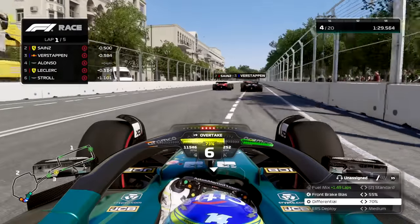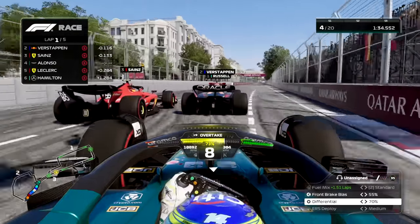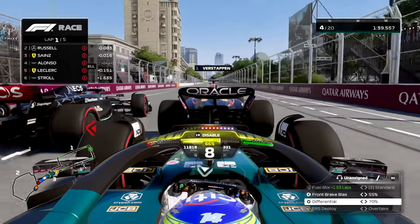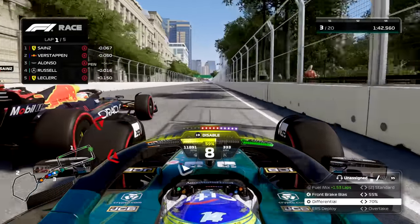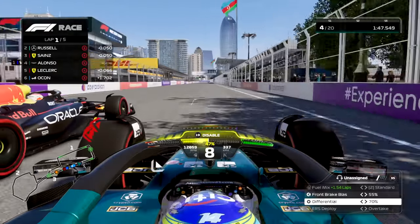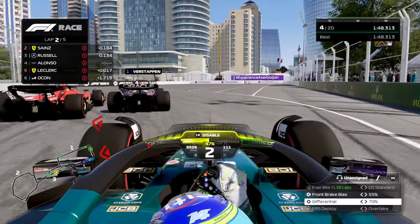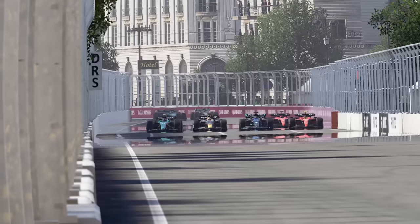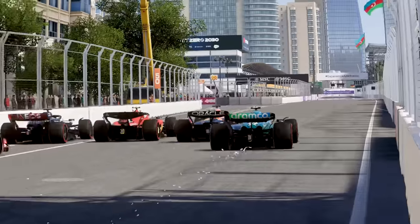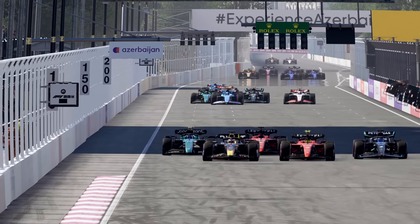It looks like they're squabbling here — Russell wrestling the car around and that's going to allow us back into this fight. Let me know in the comments who you think is going to win. We've got a four-horse race here — five horses if you count Leclerc — and we are going four wide. We don't have any slipstream to get past them so we tuck back in behind Verstappen, but it's just not enough and Verstappen gets the win. The FIA should be taking notes because making the slipstream stronger and getting rid of dirty air makes the racing so much better.